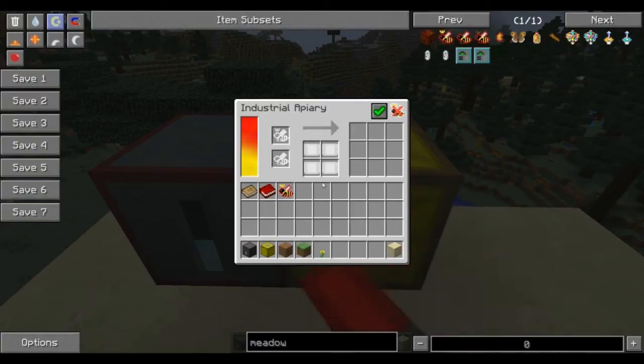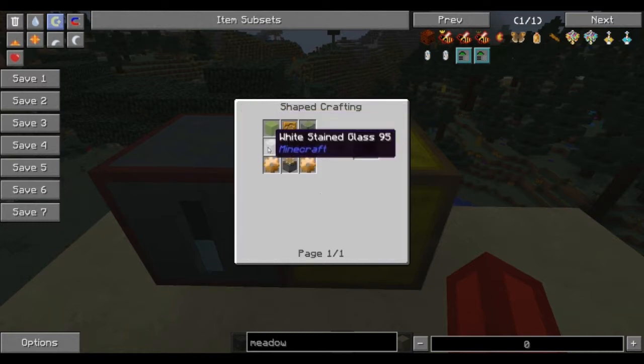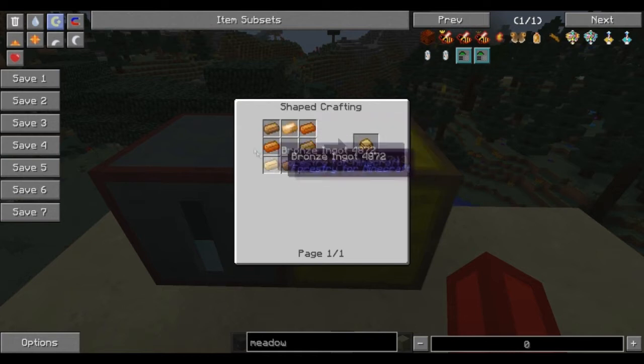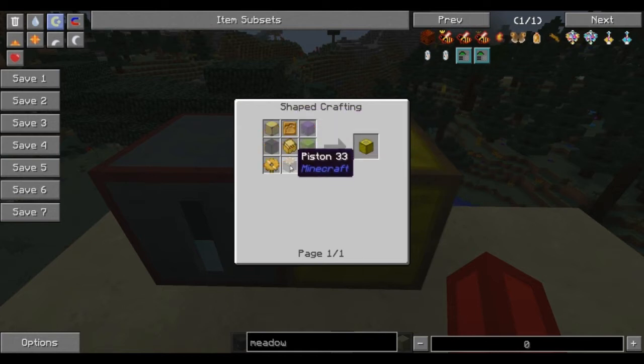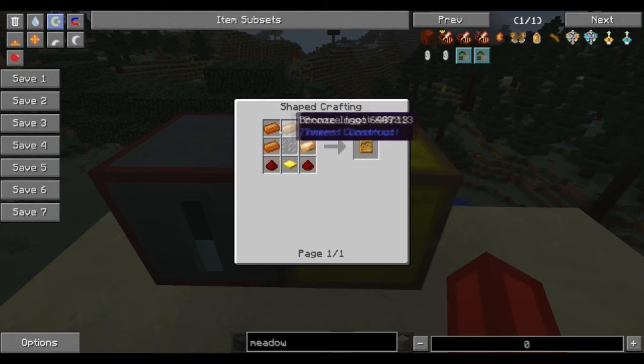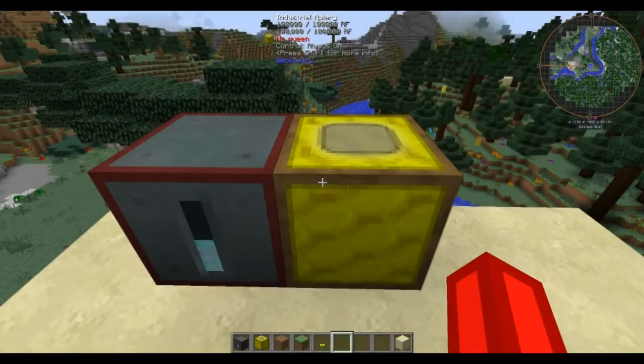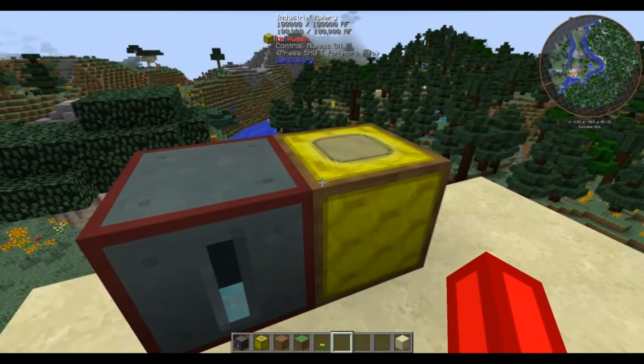Right-clicking on this machine is how you get the screen up. Making it is pretty simple — just some glass, sturdy casing which is just bronze, a piston, a bronze gear, a bee receptacle which requires bronze, glass and gold, a weighted pressure plate, and then redstone. Nothing too difficult, and you do have to give it power.